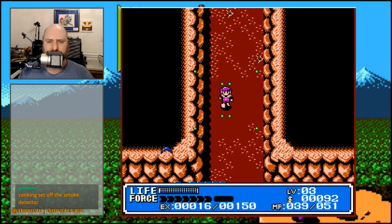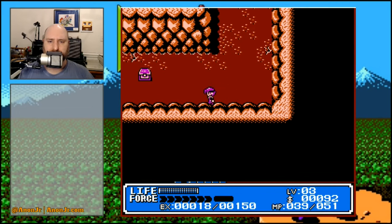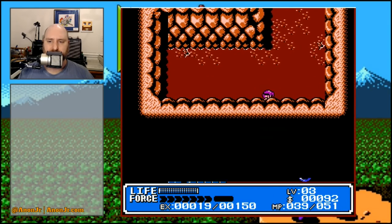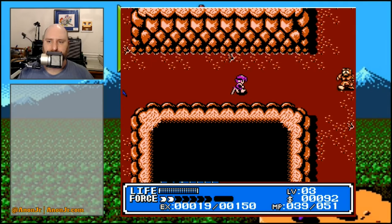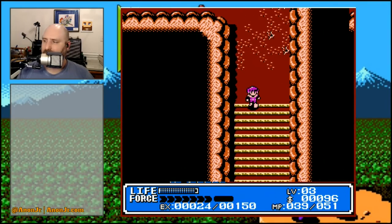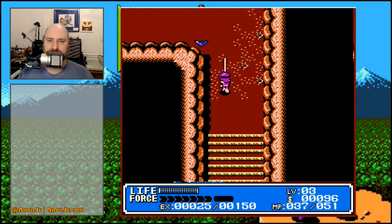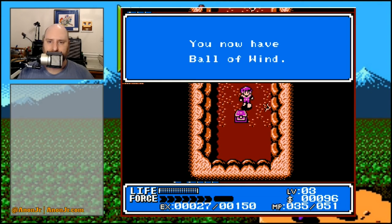One hit point per magic point — I think that's the ratio. About 60% sure, don't quote me on that. You now have a medical herb — that could be useful. I'd like an antidote even more though, please. Stupid bats. That was somebody microwaving — it got picked up on the mic. You now have a Ball of Wind. I forgot how annoying those bats were.